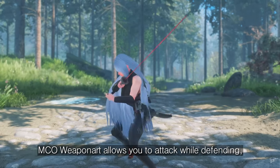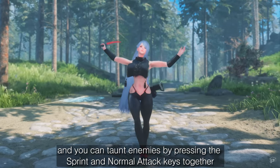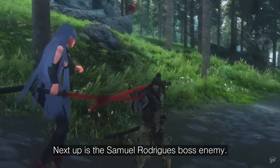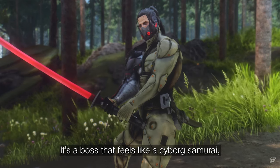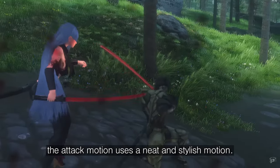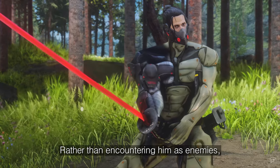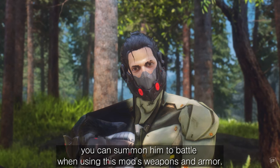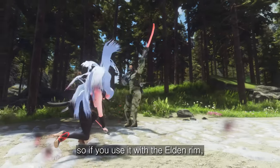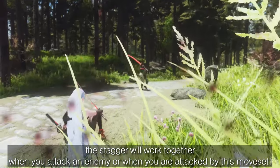The MCO weapon art allows you to attack while defending, and you can taunt enemies by pressing the sprint and normal attack keys together. Next up is the Samuel Rodriguez boss enemy — it's a boss that feels like a cyborg samurai, and because it uses the moveset introduced earlier, the attack motion uses a neat and stylish motion. It even has a taunt animation. Rather than encountering him as an enemy, you can summon him to battle when using this mod's weapons and armor. This mod's moveset features the Elden Rim stagger, so if you use it with Elden Rim the stagger will work together when you attack an enemy or when you are attacked by this moveset.